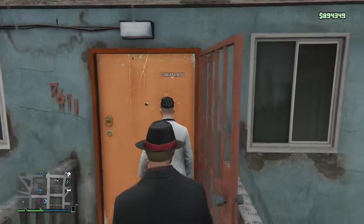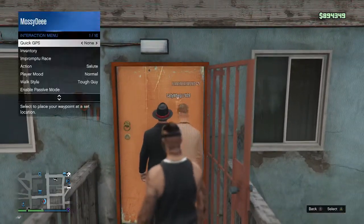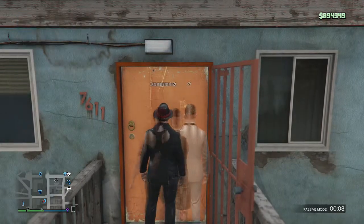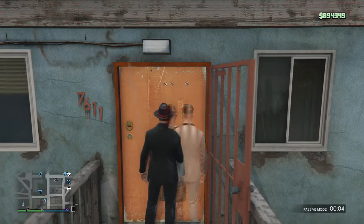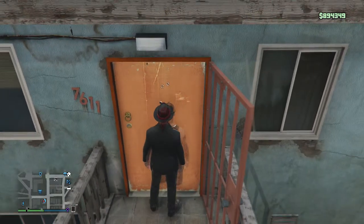Orange door — same thing. You walk straight up to it, hold up the select menu, enable passive mode and disable. Make sure you're still walking towards the door. Then once the passive mode time runs out, you should be able to get glitched into the door. There we go.